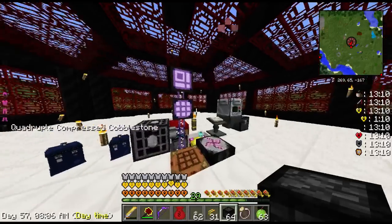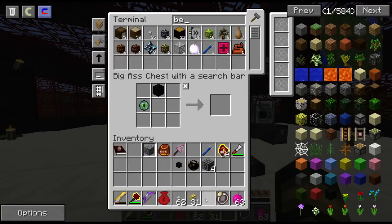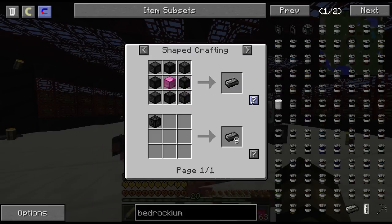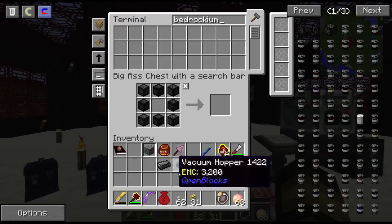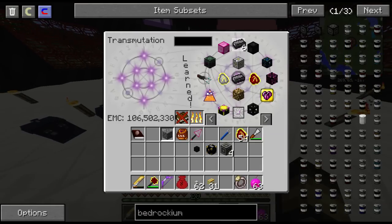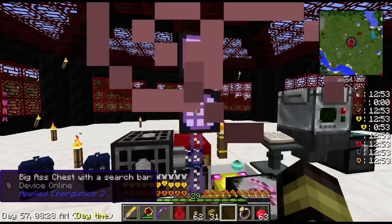So there's this interesting thing where you can make bedrockium. I'm going to make one real quick. So the bedrockium — you can make an ingot with that recipe, and then it's 102,000 EMC for a bedrockium ingot. One, two, three, four, five, six. Okay, easy.